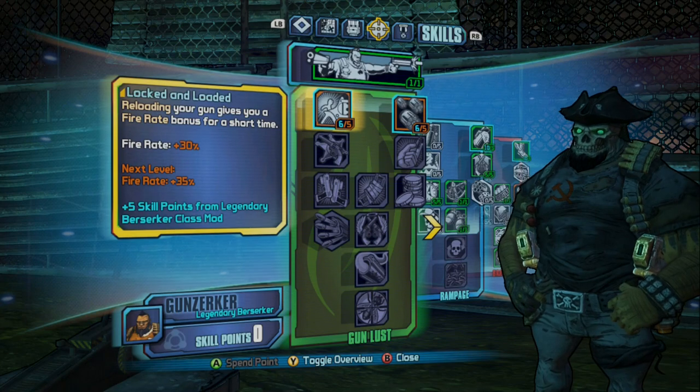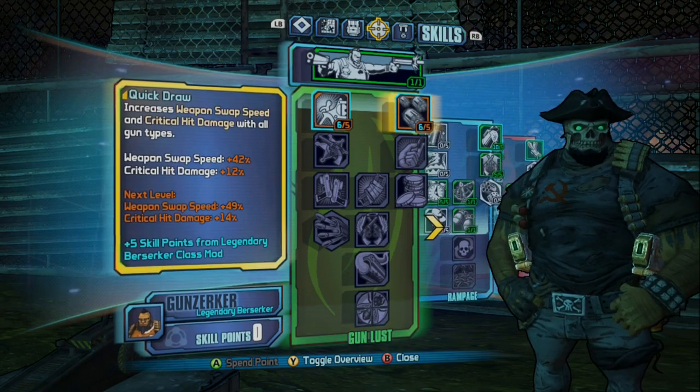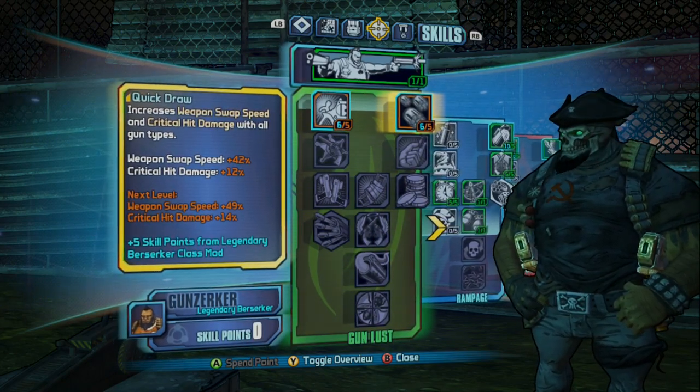The last two points are dropped over into Gun Lust with Locked and Loaded and Quick Draw, just to pick up that six-point spread bonus from the legendary class mod.